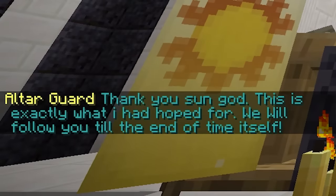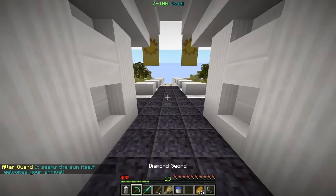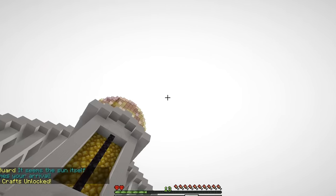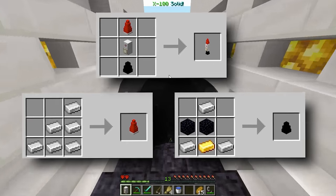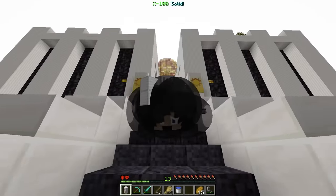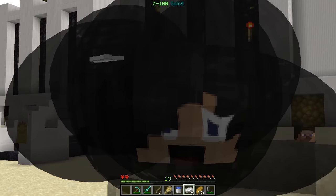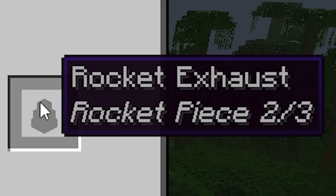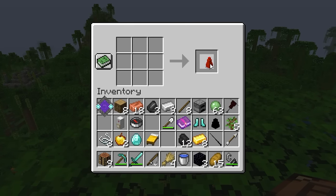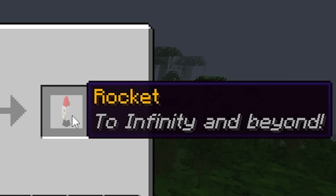Temple guard, I got it done. 'Thank you, sun god — this is exactly what I hoped for. Really? We will follow you until the end of time itself.' They must've really liked it. 'What's that coming from above? It seems the sun itself welcomes your arrival.' Wait, what? Oh my — the entire sky's almost a sun! He also gave us a fuselage — new craft unlocked! Now we got to make a bunch of new crafts: all three are making a rocket. I think we're flying to the sun. We got one piece from that, and now we pretty much have everything we need for the other parts. Just need to get some obsidian.